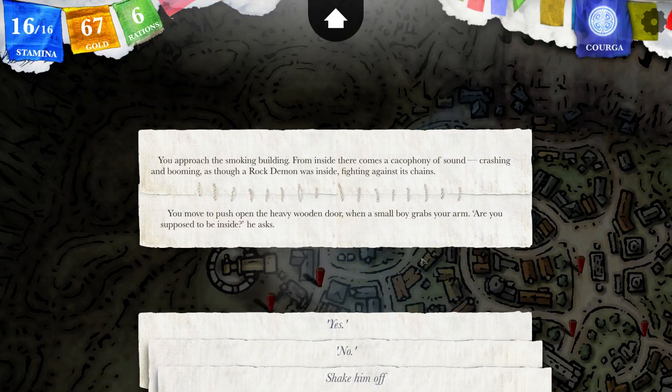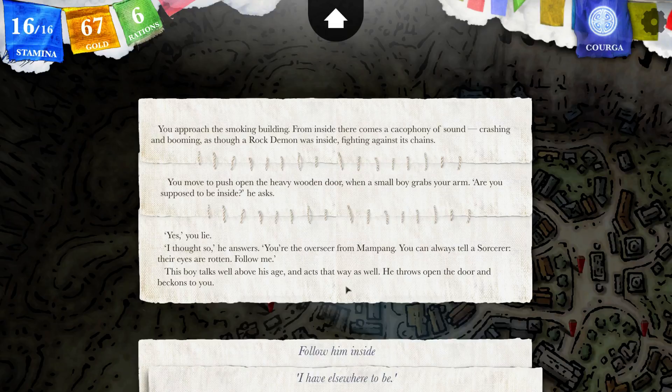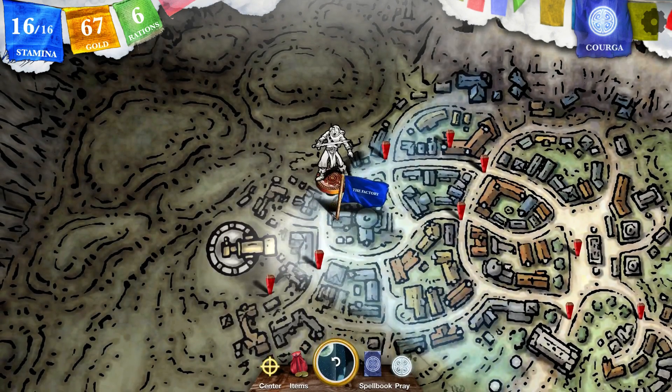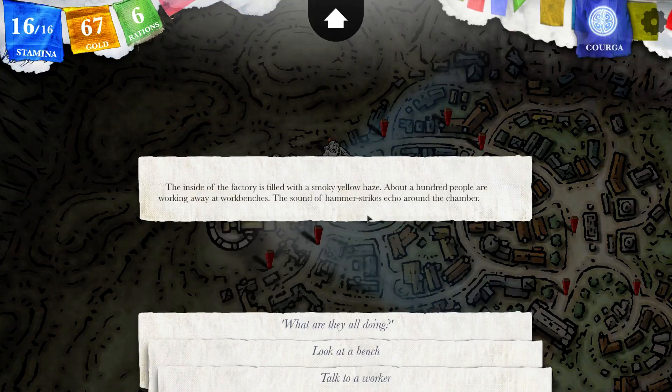You move to push open the heavy wooden door when a small boy grabs your arm. Are you supposed to be inside? he asks. Yeah. You lie. I thought so, he answers — you're the overseer from Manpang. You can almost tell a sorcerer; their eyes are rotten. Follow me. The boy talks well above his age, and acts that way as well. He throws open the door and beckons to you. He knows I'm lying. You step inside the hot, smoky interior. It's a factory! The inside of the factory is filled with a smoky yellow haze.